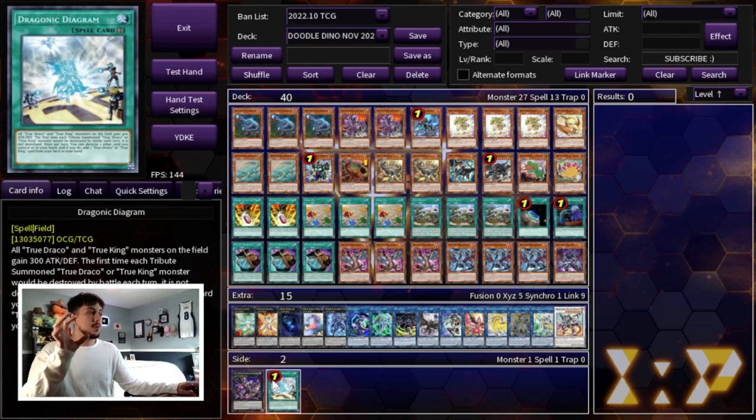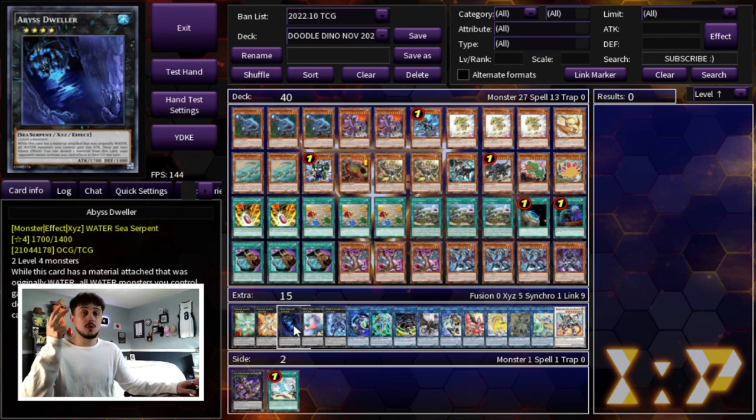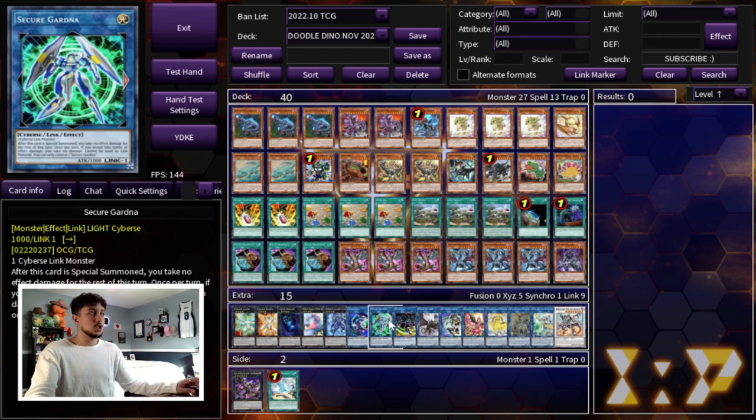Let's get right into the extra deck. We're playing the one Logia and one Dolka — very powerful cards, sometimes you end your combos on these two. But a lot of the time in today's format you're going to be ending your combo on a Dweller, which is just so prominent and powerful, so we're playing the one Dweller. The one Boguska — you end on Dweller for the tier issues and Boguska for the Flunderees matchup, which is a very tough matchup so Boguska is very powerful there. Then the one Dugars just to help you OTK. We're playing the one Link Karibo and the one Secure Gardna.